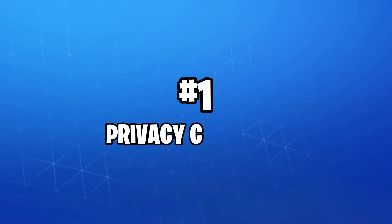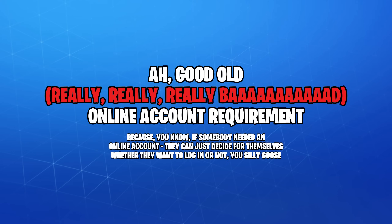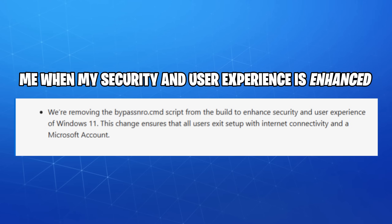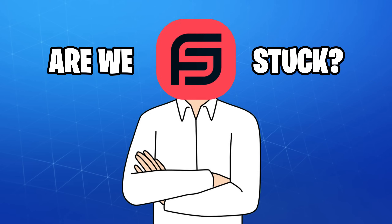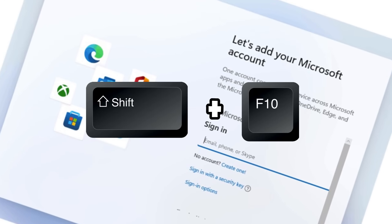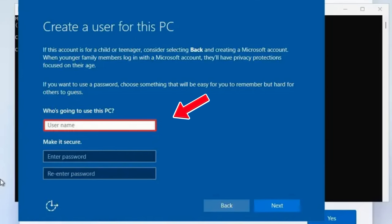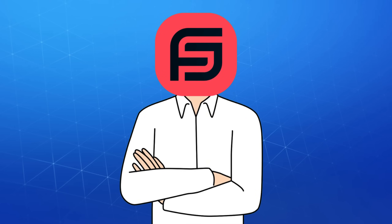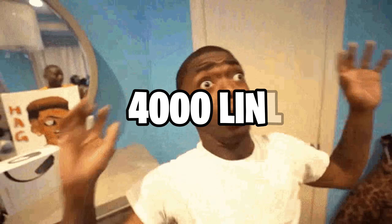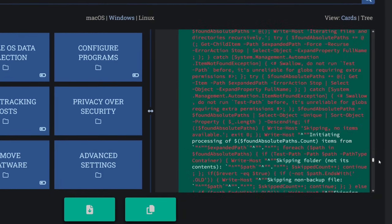First, let's start with some privacy concerns most people have when upgrading from Windows 10 to 11, one of them being the online account requirement. This used to be fairly easy to skip with the widespread bypass NRO method, which sadly no longer works in later Windows 11 builds. Simply press Shift and F10 when asked to log into your account and type the command shown on screen — this will instantly switch to a local account. And if you're looking for something more advanced, download Privacy Sexy and run their standard preset, which consists of nearly 4,000 lines of code that disables diagnostic data, ads, telemetry, and enhances privacy by a lot.